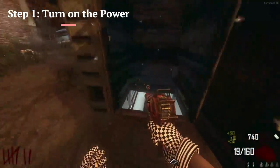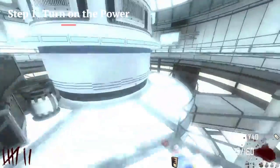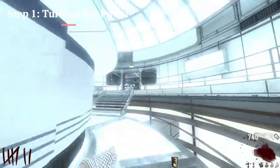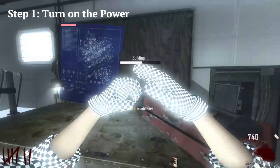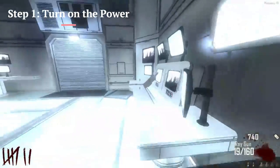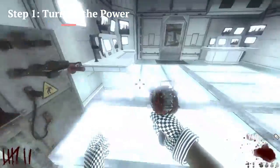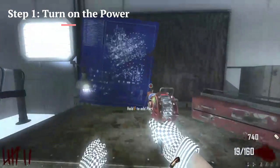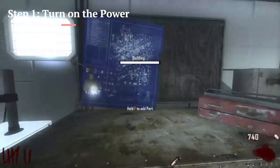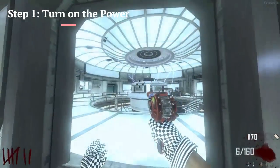The first step to any Easter Egg is to start by turning on the power. In Transit, the power is underneath this port-a-potty area. You pick up the one panel, which is usually outside, but they can be all over this room. Most of the time the forks are in the actual power room next to the table. The hand is a little different — it could be either right in front of the staircase or further ahead on the left of the power. Once you get all three parts and construct the power, you're going to turn it on.